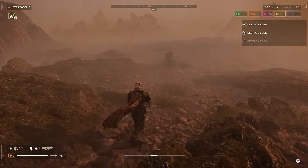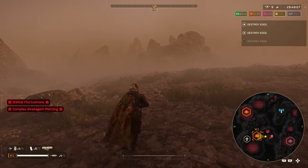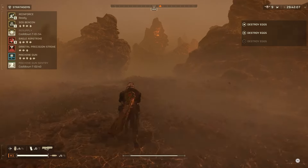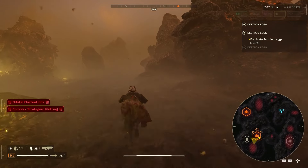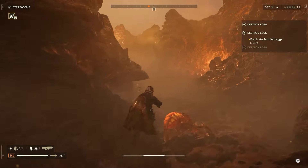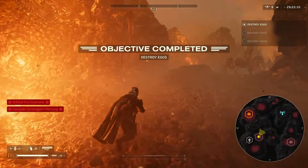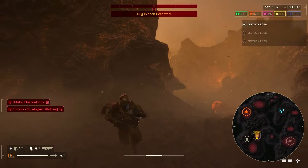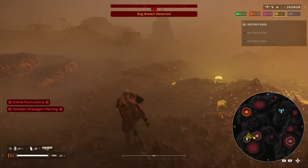We just have one egg left so this one will be quick — pop pop. We might throw an orbital. Last go-round was an epic fail, let's see what we get. We might just shoot it rather than waste a stratagem. We can see a warrior calling in a breach, but we're not going in through that side — not wanting to get into a giant horde this early when we still have the rest of the objectives.